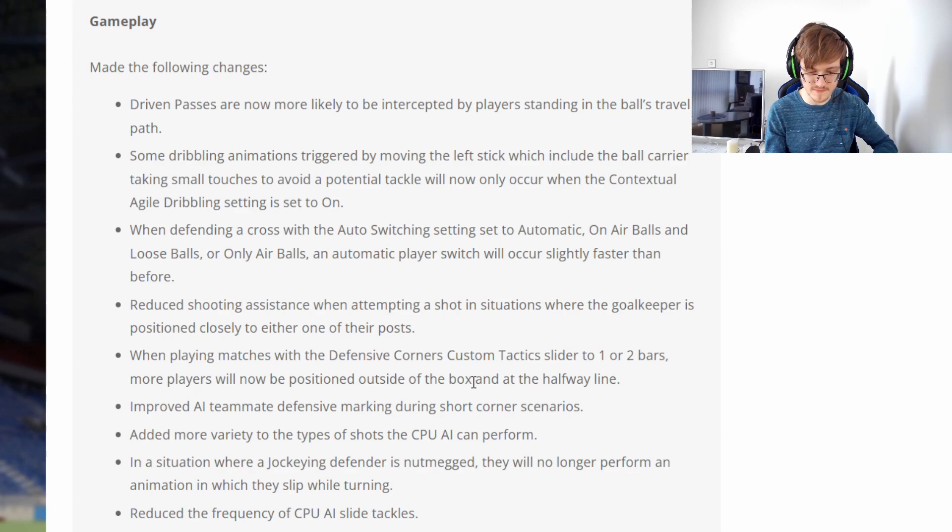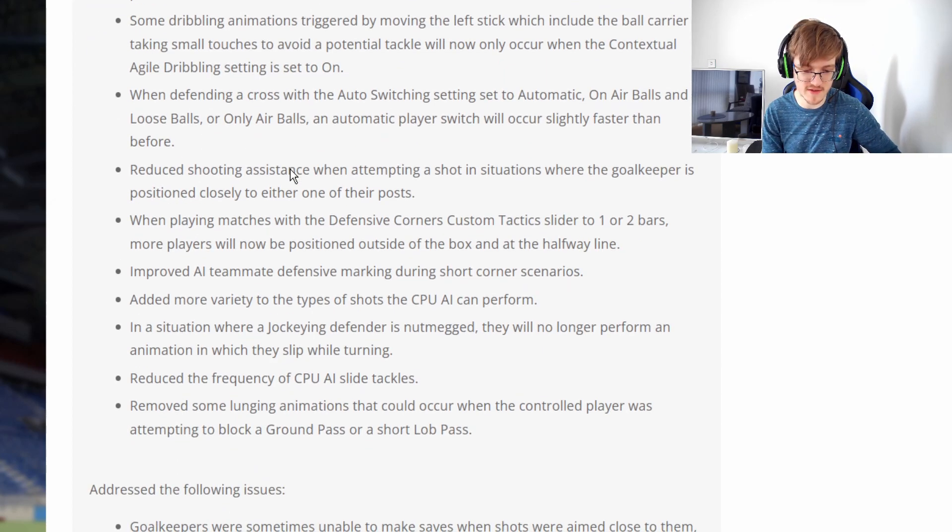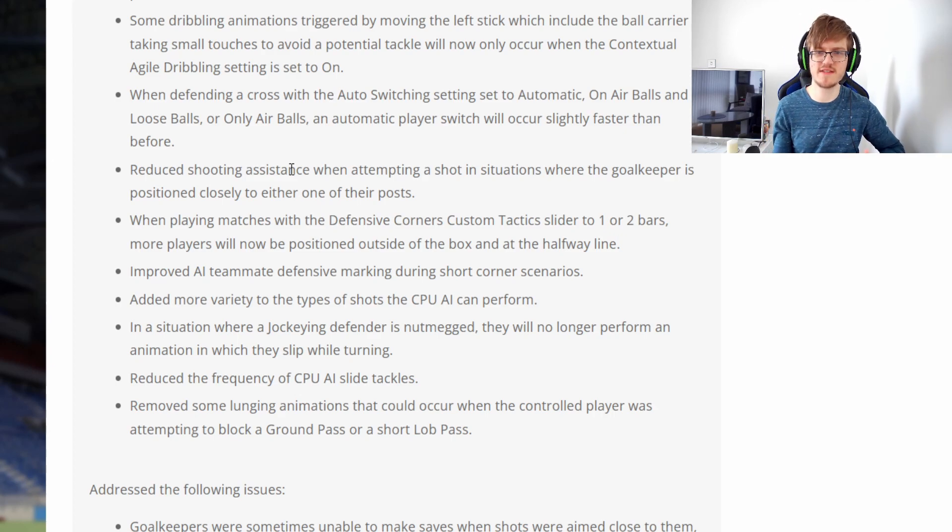Get out — seriously, get out corner glitch. Improved AI teammate defensive marking during short corner scenarios, helping with that too. In a situation where a jockey defender is nutmegged, they will no longer perform a slipping animation. I hate this — when you get nutmegged and your player just slips and goes backwards. This isn't Step Up 2 — just do your job and defend. They will actually not be sliding around anymore; this isn't an ice skating rink. Also removed some lunging animations that could occur when a controlled player was attempting to block a ground pass or short lob pass. Some players did that weird lunging animation and you'd lose them because they couldn't recover. I think that's a big improvement for the skill gap — let's hope it doesn't get replaced with something equally stupid.